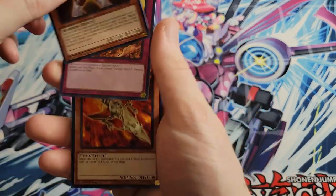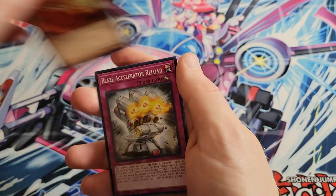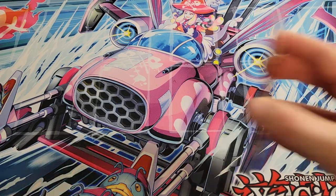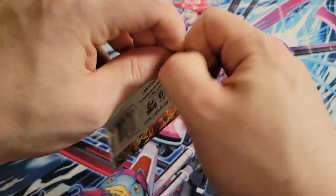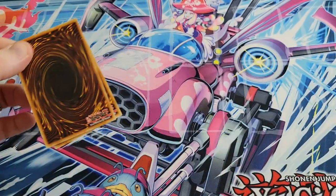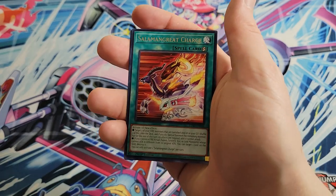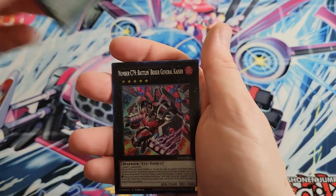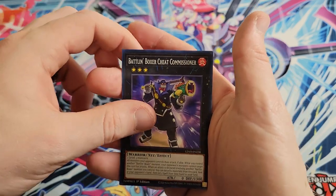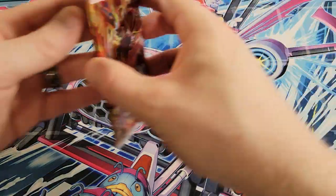We got Big Bandage, Volcanic Eruption, Volcanic Rocket — got to have all the Volcanics. Salamangrate Charge, and Number C79 Battling Boxer General Kaiser as a super, with Cheat Commissioner and the Incredible Hulk Jolt Counter there in the back.